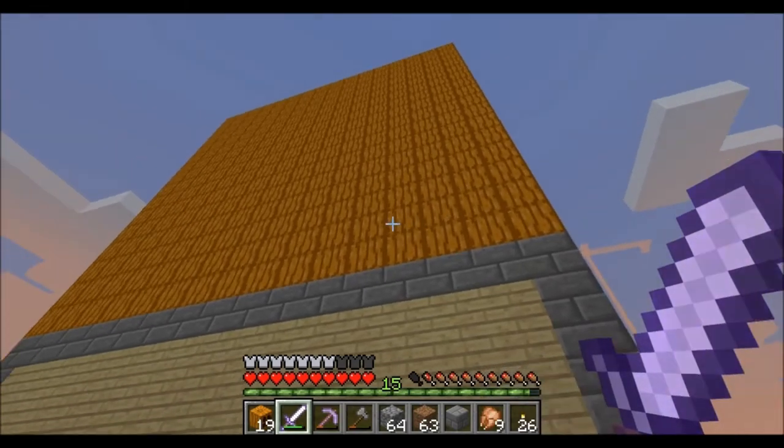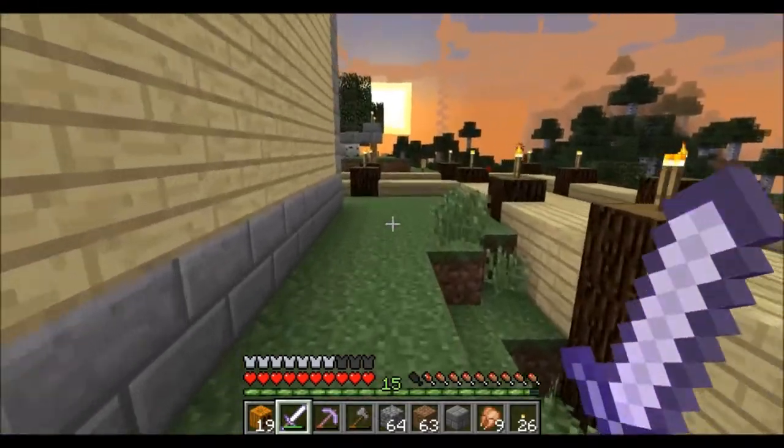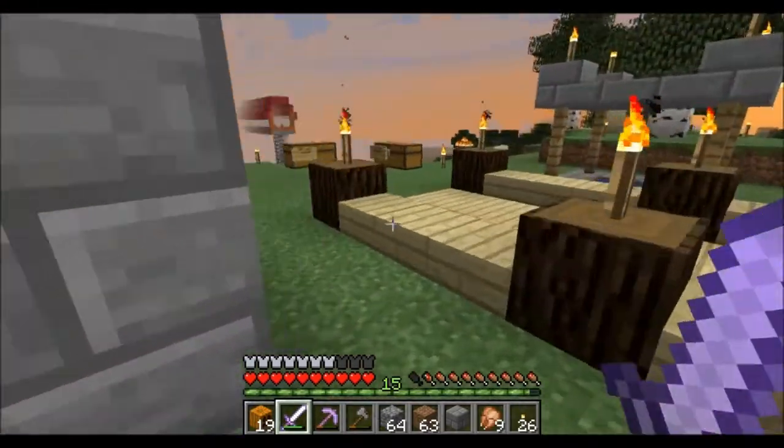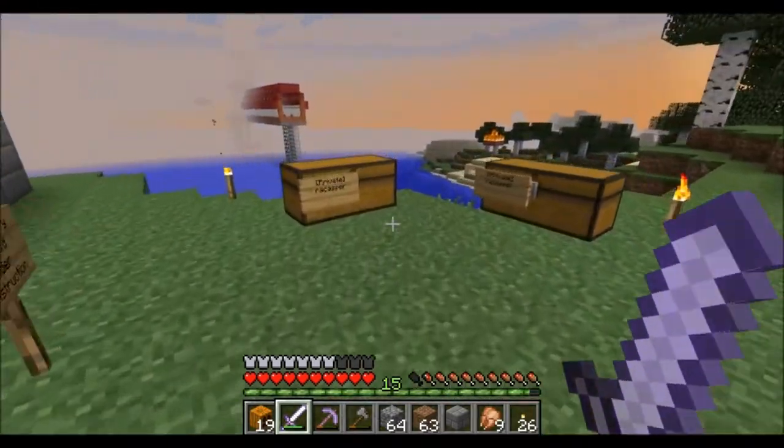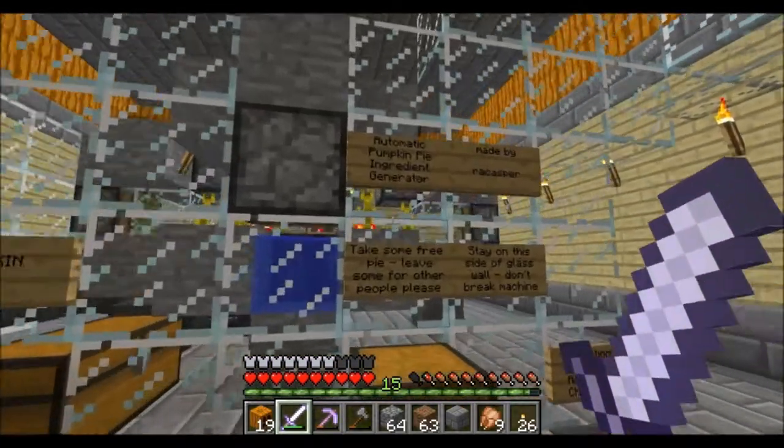They look like they're all the same - maybe when you put a jack-o'-lantern next to a pumpkin the light kind of spills over and they blend together somehow. This is the inside - the only thing left is the old pumpkin maker.